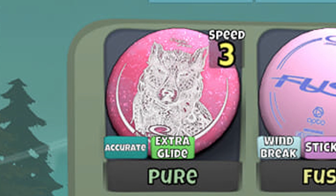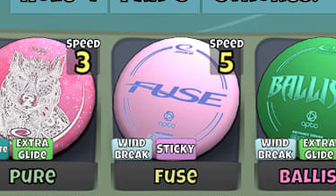Moving over to the Wind Sticky Fuse — any time that I have the ability to have an Accurate attribute attached to a disc, that's kind of where I'm going. So I would recommend, even though the Windbreak Sticky Fuse is an awesome disc, going either an Accurate Windbreak or an Accurate Sticky. It looks like you have an extra slot available, so you could actually use both — a Windbreak Sticky and an Accurate something else, or just go Accurate Windbreak and Accurate Sticky and replace the Windbreak Sticky. That would be my recommendation.